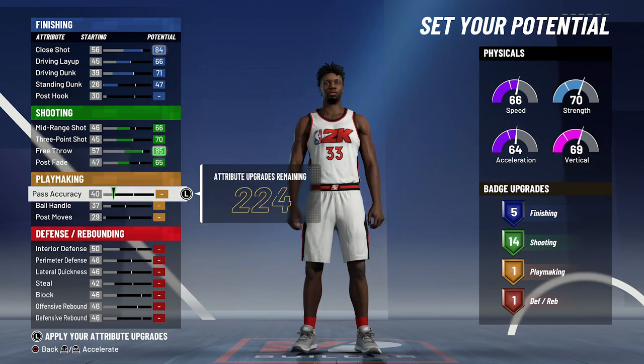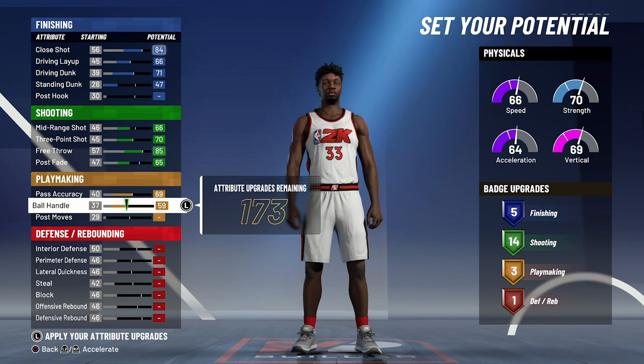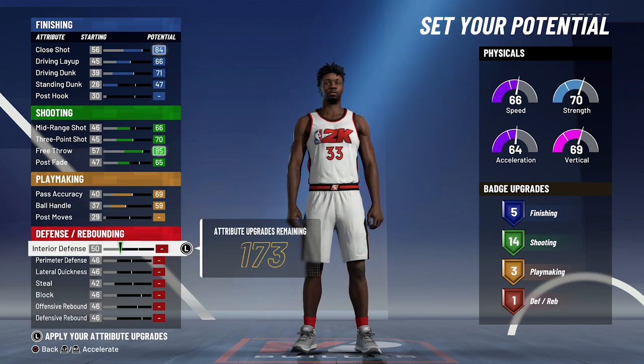For playmaking, you're going to max out your pass accuracy and max out your ball handle. That's going to give you three playmaking badges.